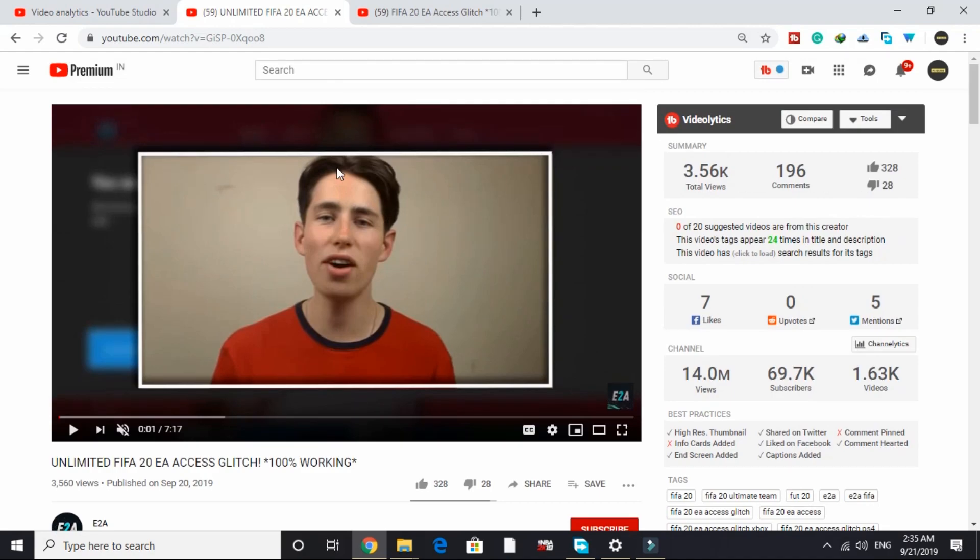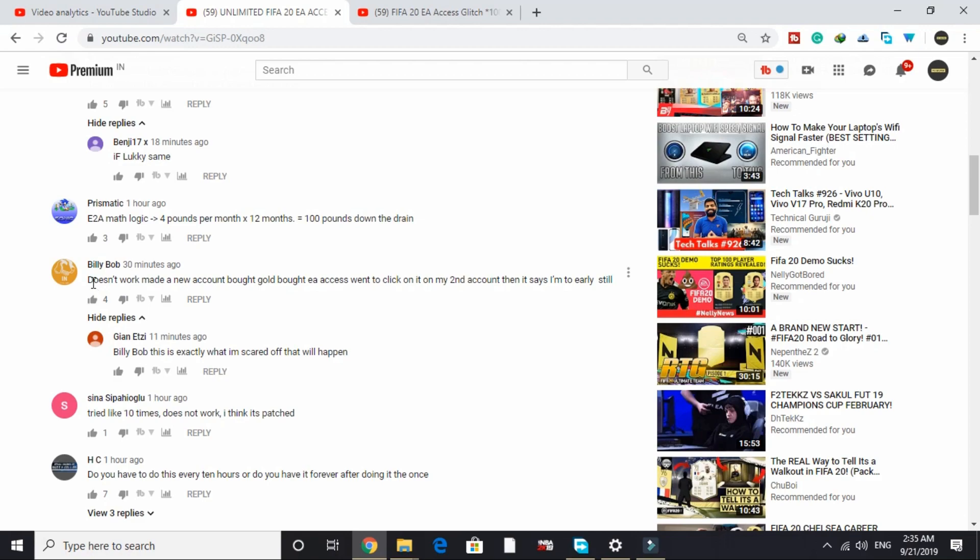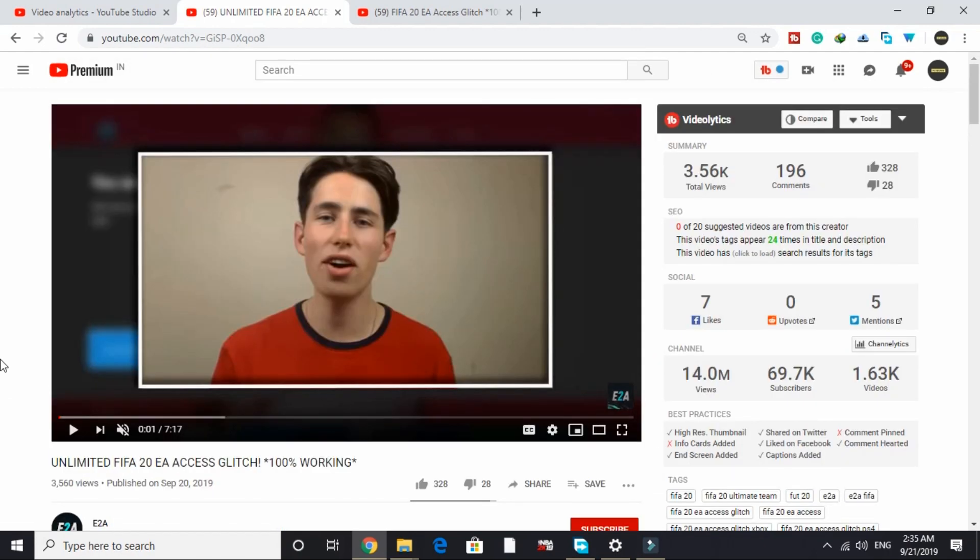Another user also commented the same issue, so this glitch was working for the first hour but now it has stopped working — that's what I think. The video has comments like: '30 minutes ago doesn't work — made a new account, bought gold, bought EA access, went to click on it on my second account, and it says I'm too early.' Someone tried it like 10 times and it does not work; they think it's patched.